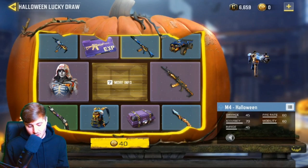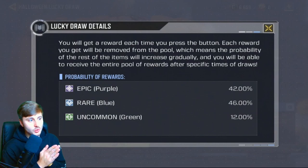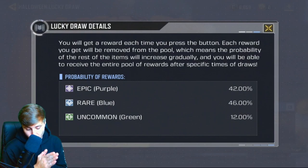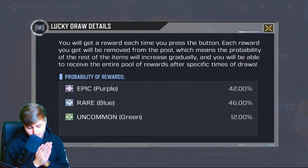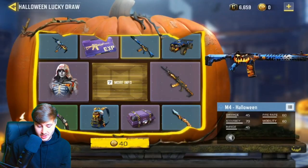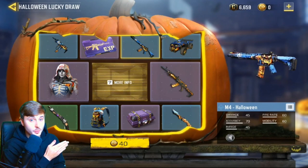Right, we're going to go on 'More Info' to break this down. You will get a reward each time you press the button, and each reward you get will be removed from the pool, which means the probability of the remaining items will increase gradually. You'll be able to receive the entire pool of rewards after a specific number of draws. There's a 42% chance for the epic, a 46% chance for the blue rare, and a 12% chance for the uncommon.